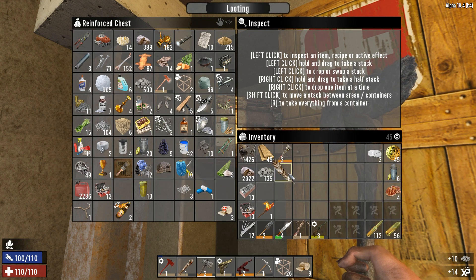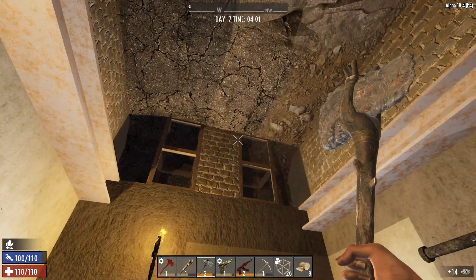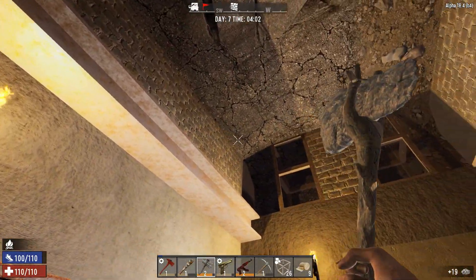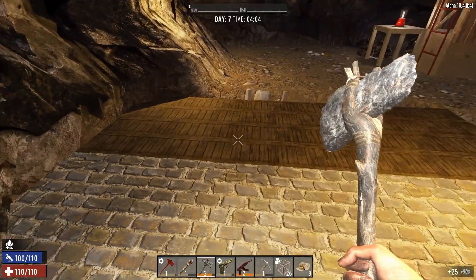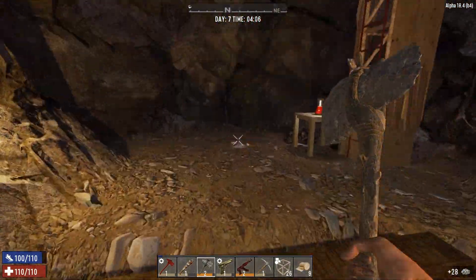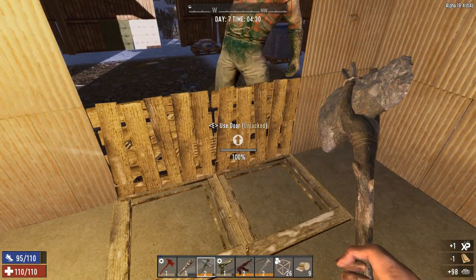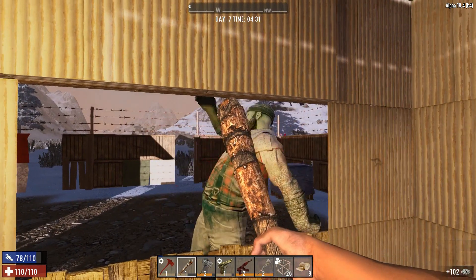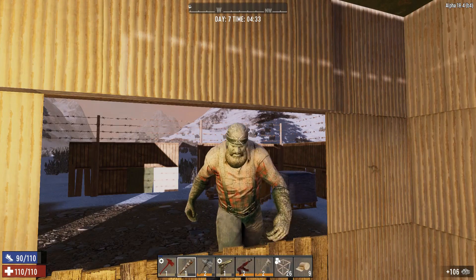I used the mechanical parts we gathered in the previous episode to construct a wrench. I also cooked some food and made significant progress on the ceiling and on the foundation at the entrance of the bunker. That means that the horde is on its way and will be here when the sun sets. The difficulty and number of zombies has been increased, so we are going to do our best to get ready for the approaching horde.